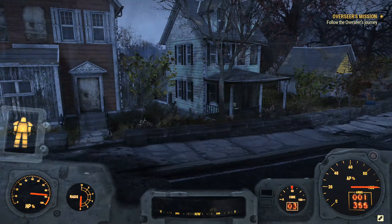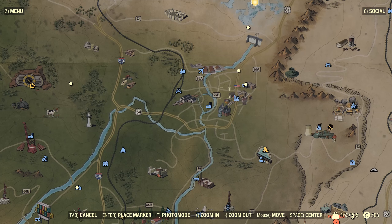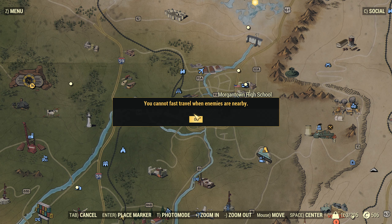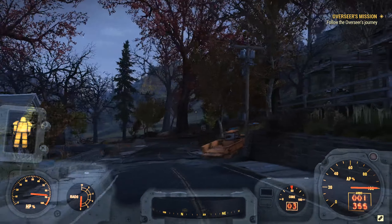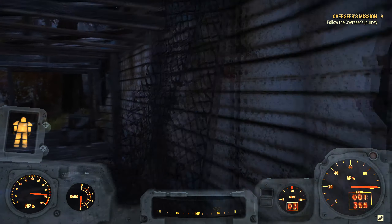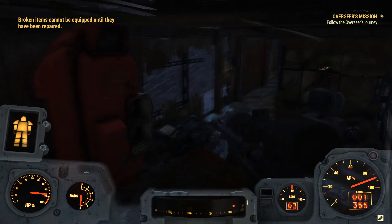We now need to go to Morgantown High School. Right on up here. Fast travel — see what I mean? You can't fast travel; enemies are nearby. Nothing's even following me at the moment, but I'd have to guess something is here. Rad rats. I think there was a 95% chance it didn't hit.